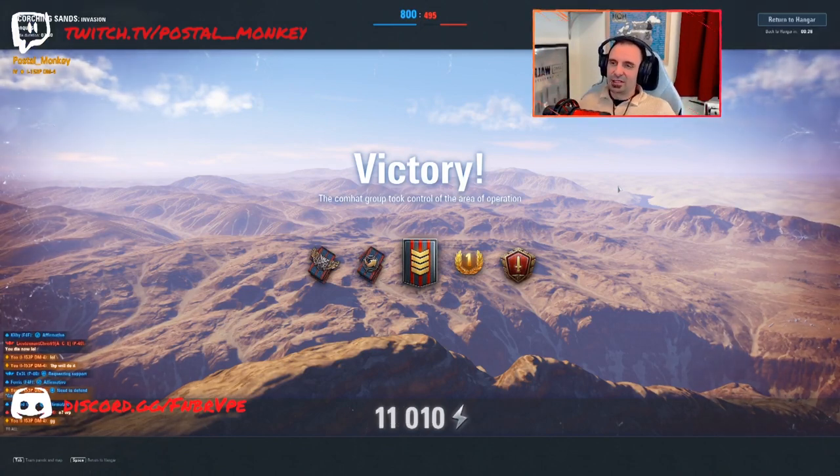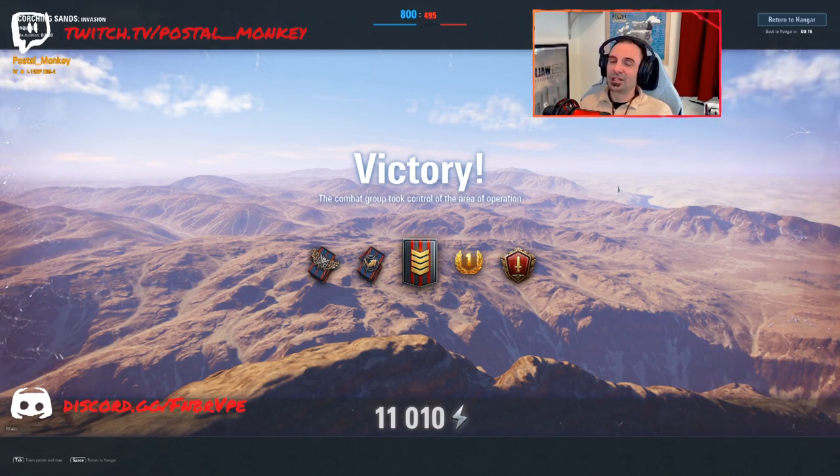You gotta lean in on your strengths, which are not a lot. You'd think it'd be the 20mm cannons — it's not. You'd think it'd be having those rocket boosters underneath the wings — it's not. Your strength is in your maneuverability. And with that strength, you're a dime a dozen at tier four.